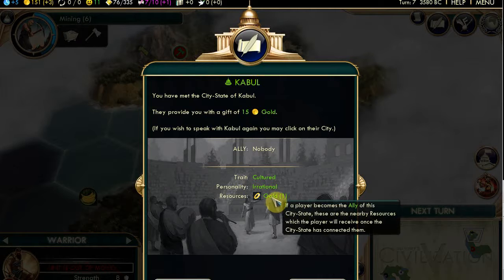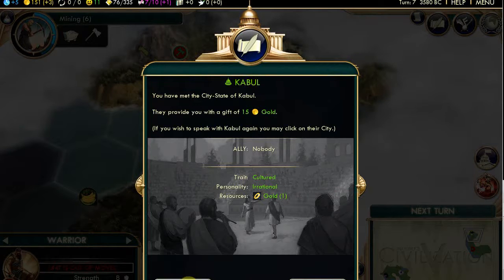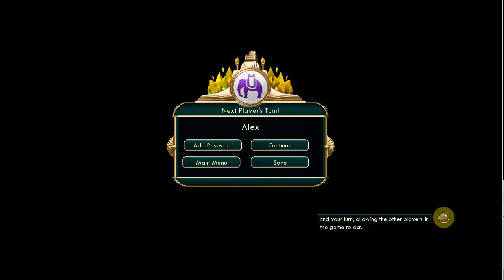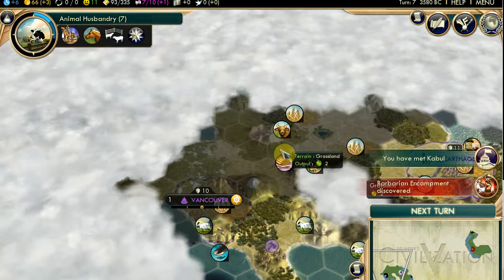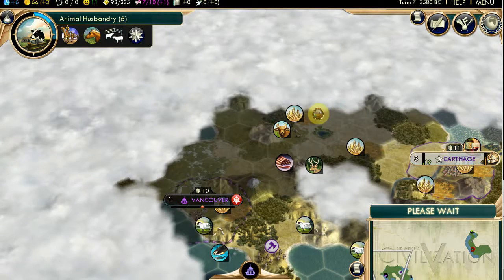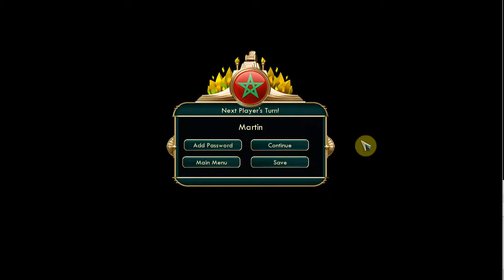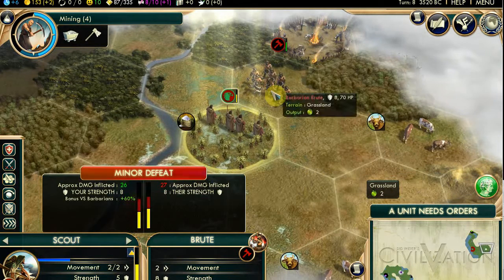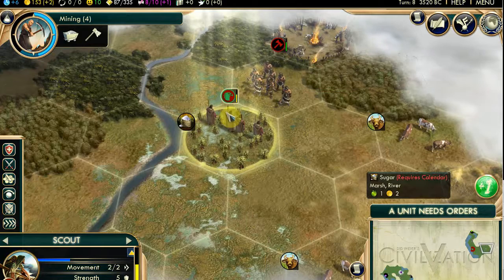It's Kabul - another city-state. They give me only 15 gold. They are cultured, so if I befriend them I get culture. They're irrational, so they'll make random requests. And if I'm an ally, I can get gold off them. What do you mean random requests? They ask you for sort of bonuses or money sometimes - to help them out. Barbarians are attacking my scouts! And that was that.